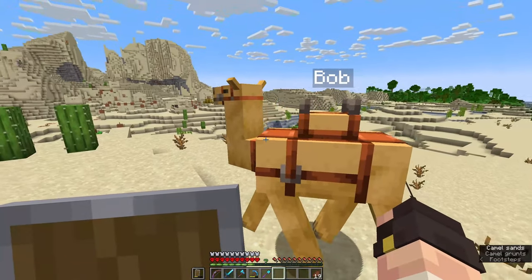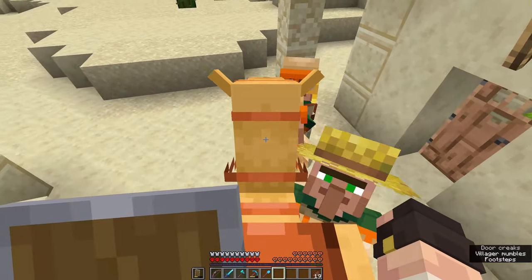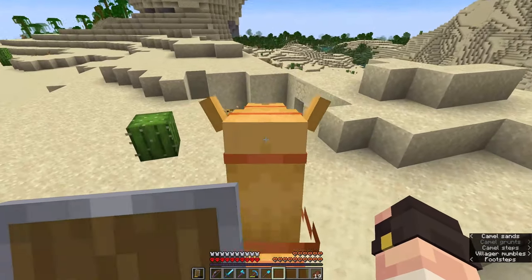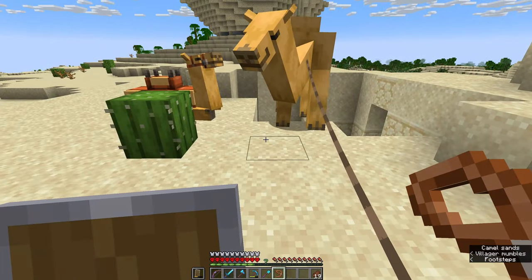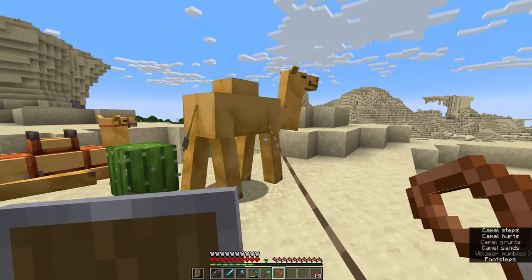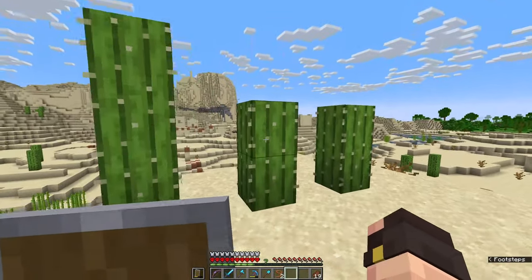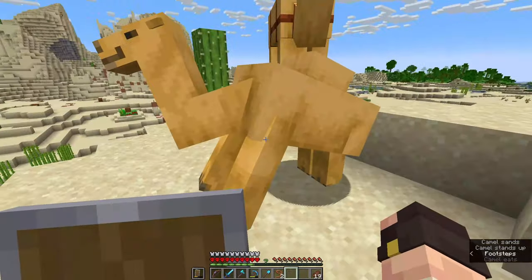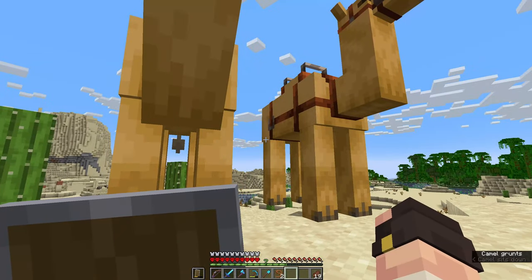Bob, let's go find you some friends and we can make a whole bunch of extra Bobs. Would you believe it? He popped out of a hole! I've got some leads - come on dude, come with me. Time to head to your new home Bob and Bob too. Now I think we need some cactus to breed these guys. Do we get a mini Bob? A baby Bob! Oh my goodness! Bob, meet Bob and Bob.